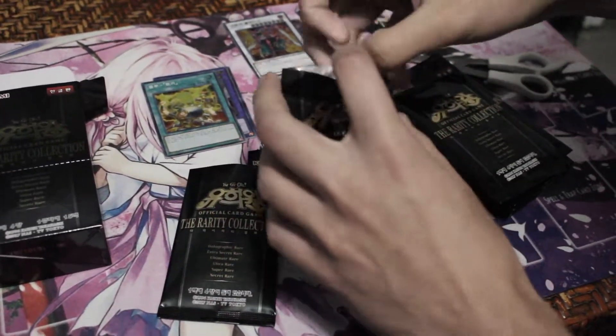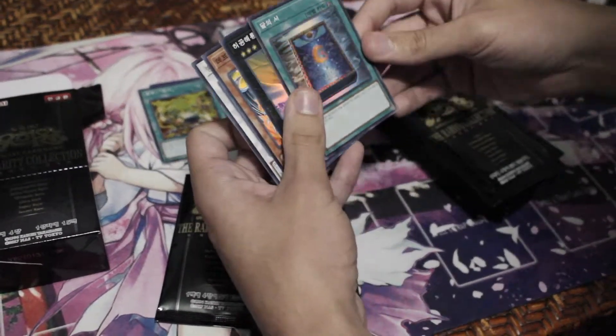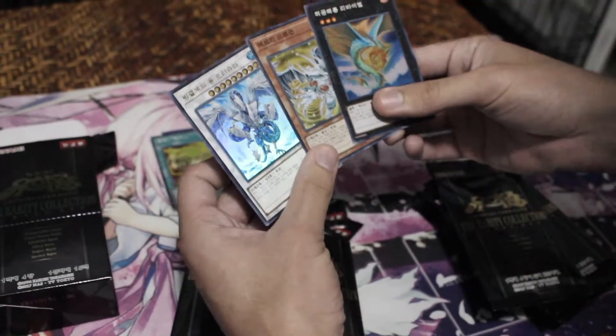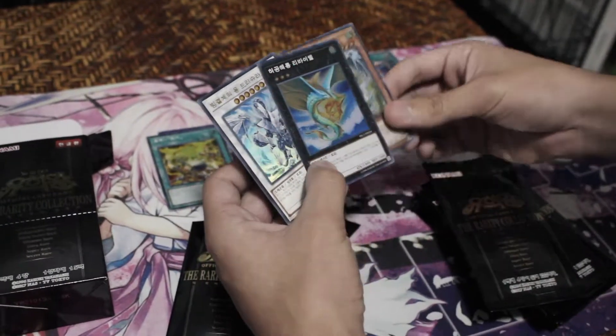I might end up selling some of these cards as well, so if I do there'll be an eBay page. A nice super rare Book of Moon — I think I'll use this. I need more high rarity Book of Moons. Leviere the Sea Dragon, a nice Debris Dragon, and a Trishula. Oh my gosh, yes — this is very convenient for me. I need these cards.